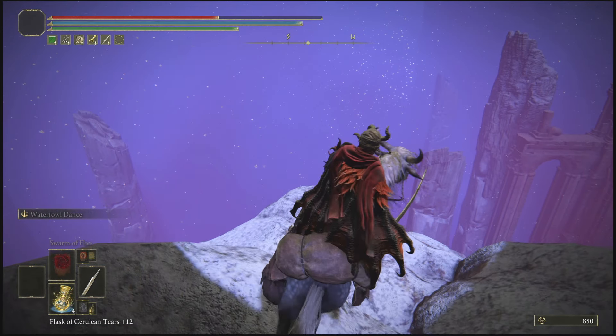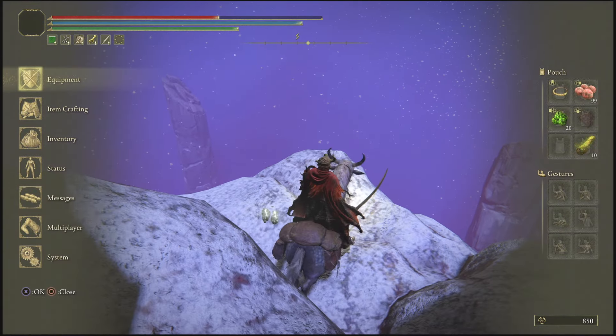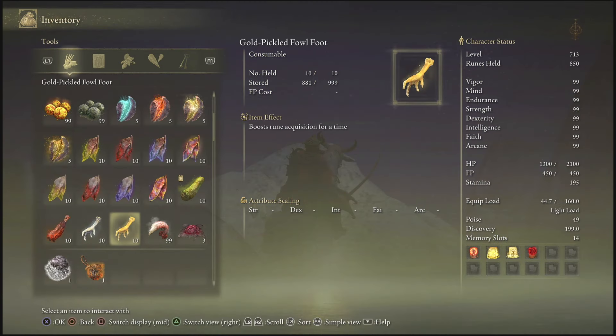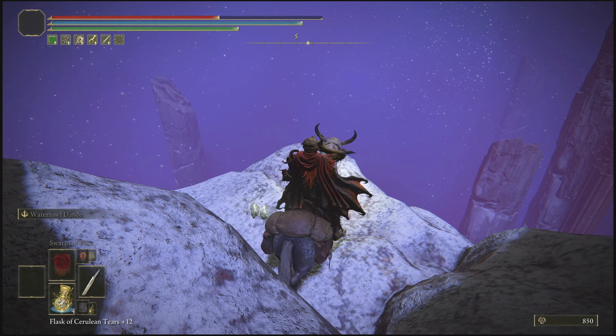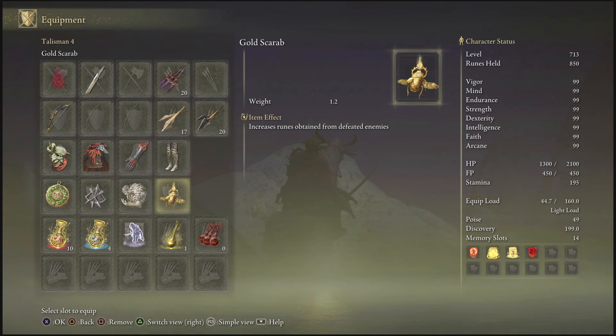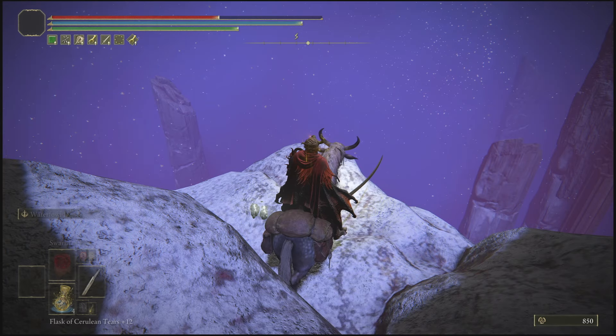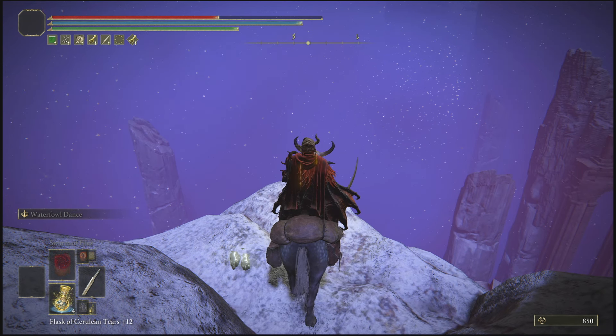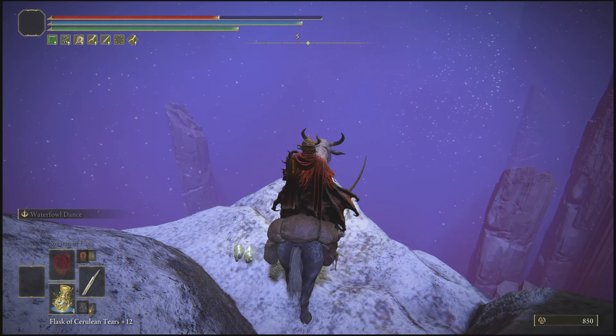Now at this point, once you make it here, go into your inventory and scroll down to your Gold Pickled Fowl Foot and use it. Also make sure that in your equipment you have on the Golden Scarab, because this increases the amount of runes you'll get. At this point, make a run and jump, do a double jump, and begin staying in the air. If you've done that correctly, you should be falling endlessly and it will look exactly like this.